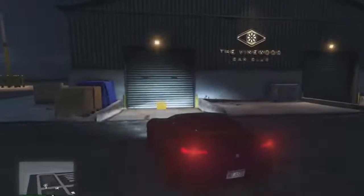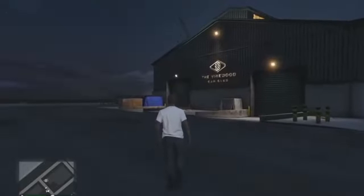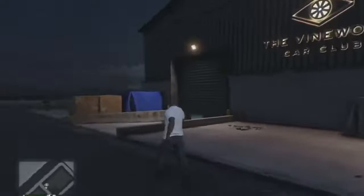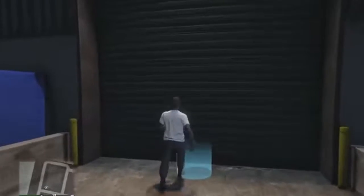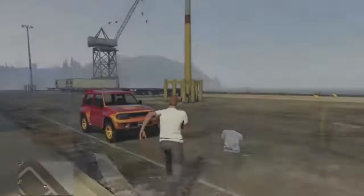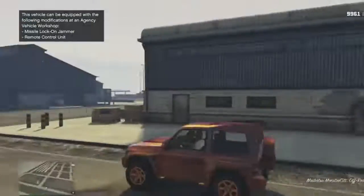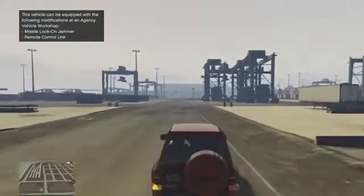That is the brand new Vinewood Car Club — there really isn't that much to it. If you go outside at nighttime, it has a nice sign that says 'Vinewood Car Club,' it's exclusive, and it has a billboard with lit-up lights. That's the only thing Rockstar really changed around this area, but you can see just how cool it looks at night with the billboard glowing up.